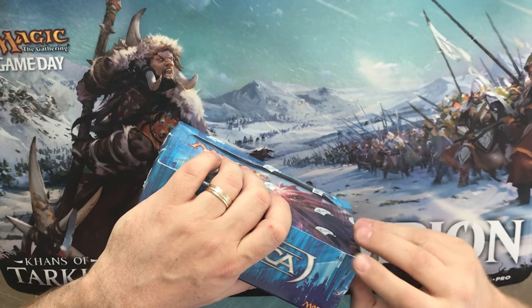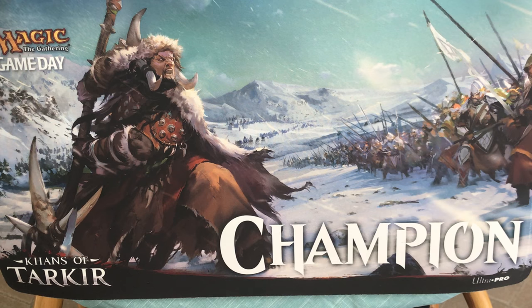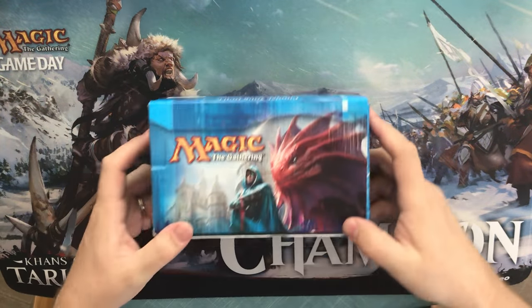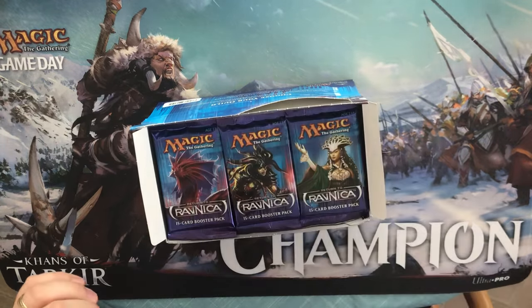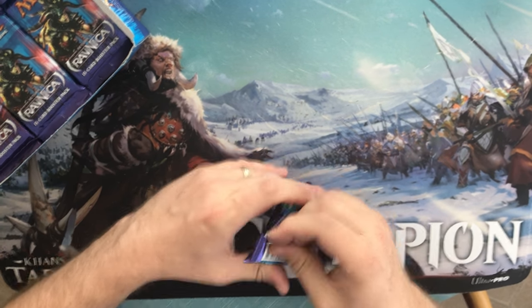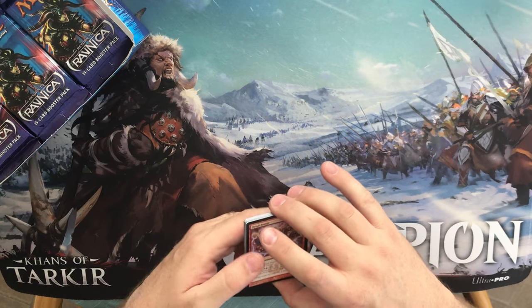So I'm going to go ahead and crack this — we'll see how we do. I'm going to focus on just the sauce because besides shock lands there isn't much value in this set. Oh, this box — the plastic's twice as thick! There's not much else other than the shock lands. I think there's a Planeswalker on the map but not a whole lot else. When I opened this product when it came out, I averaged three to four shock lands, and I think I had a six-shock-land box once.